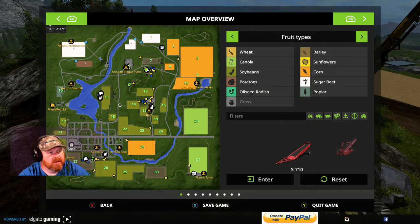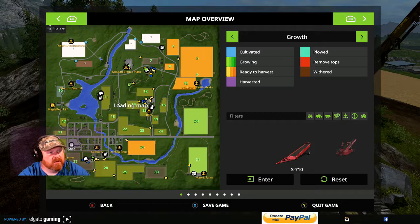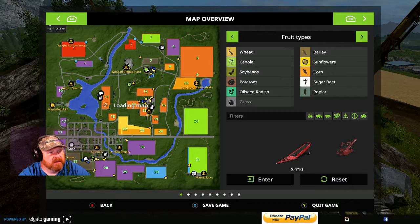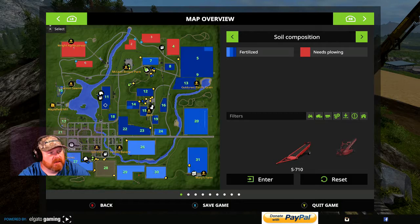We still got fields one, two, three, and six to go before we have all the fields at growth. Let's see the growth. Okay folks, we ain't done planting yet. We're going to be doing a little bit of everything. Field three looks like it's growing. Fields one and two need tops removed, and six is okay. I think we need to build our money up and wait for field one to get done.